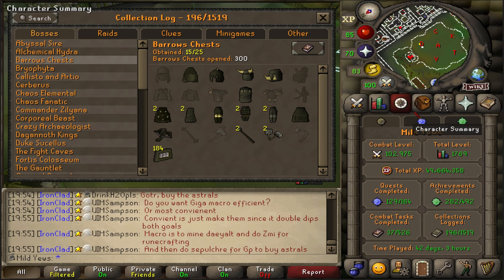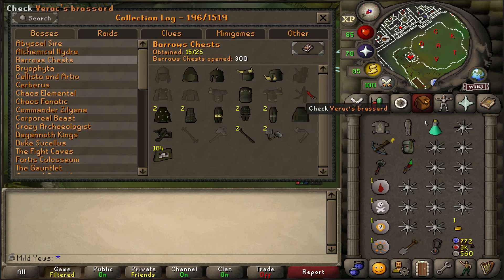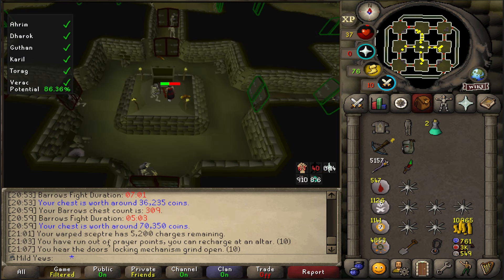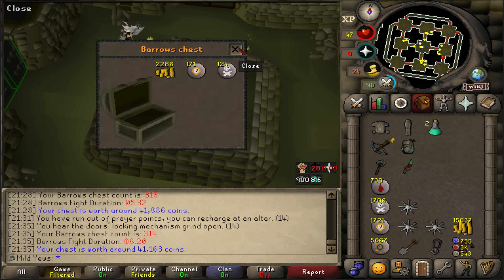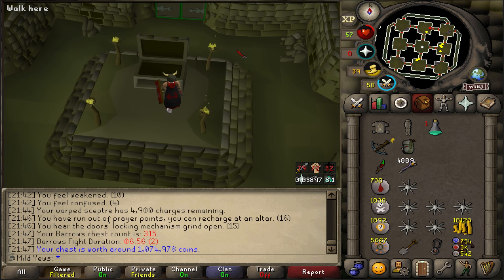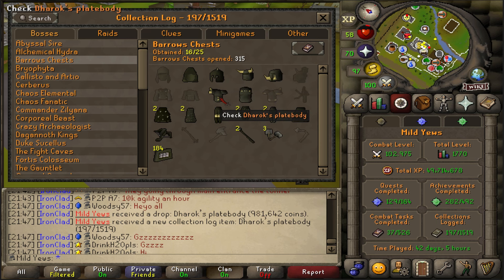Here's what the log was looking like when we started — we ended the last video at 300 KC, so that's where we're picking up. We're still hunting for Ahrim's and Karil's Robetops, so hopefully we'll get those in the future. Our first drop of this video came in at KC 310, and unfortunately it was another Torag's Hammers — my third Torag's Hammers drop, which is starting to get annoying. But any drop is a good drop at Barrows. At KC 315, we got Dharok's Platebody, and now we're only missing the Dharok's Greataxe to complete that set.